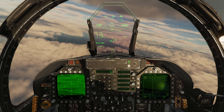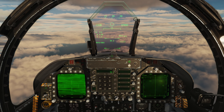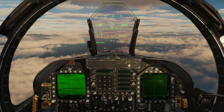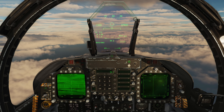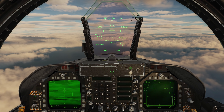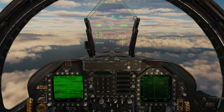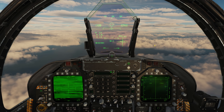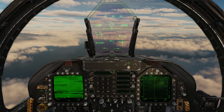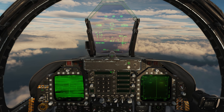We'll go sensor control switch forward then left for WACQ. Now to go to uncaged mode, we're going to press and depress the TDC switch. You'll see that in addition to the box, we now have a cross. Using the TDC switch, we can actually slew that box, which indicates where the radar is looking — so we can have the radar off to the left, off to the right, above us, or even below us.